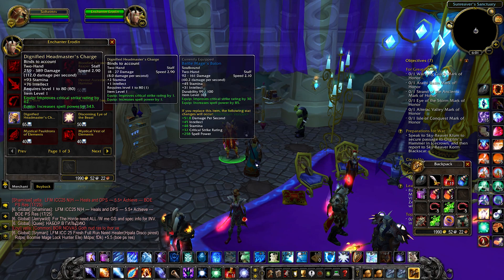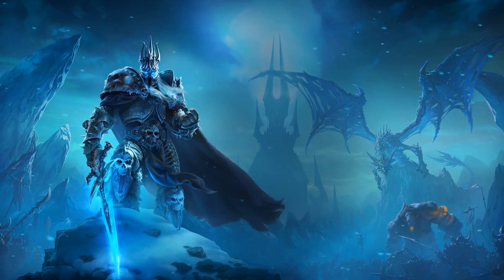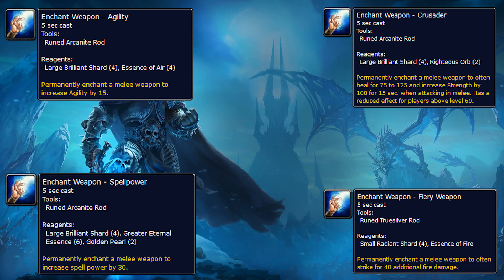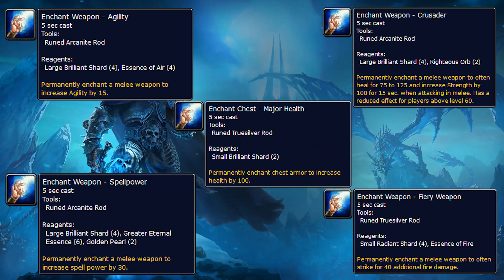These Heirloom items will scale up with you as you level, and many people choose to enchant them with as strong enchants as possible to boost their leveling experience and leveling speed. Some specific enchants you might want to look at for this purpose are the Crusader Enchant, Fire Weapon Enchant, Agility Enchant for Weapons, Spell Power Weapon Enchant, and the chest enchants as well — usually the one for stats or plus 100 health.